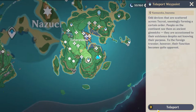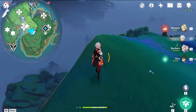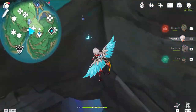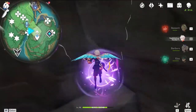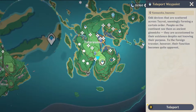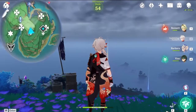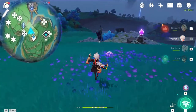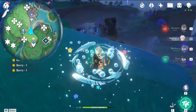Teleport once again to the top of the mountain. Now we start working on the other Electroclus in the area. Drop down from here and slowly descend to not fall too much, because this one is quite high up. Once you come down towards this side of the cave, there's one Electroclus just hiding right here. Once again, teleport back up to the same teleportation waypoint and now we move towards the center part of the Tatarasuna. This area is crammed with Electroclus, so keep a keen eye on where I'm going and how I'm doing it.